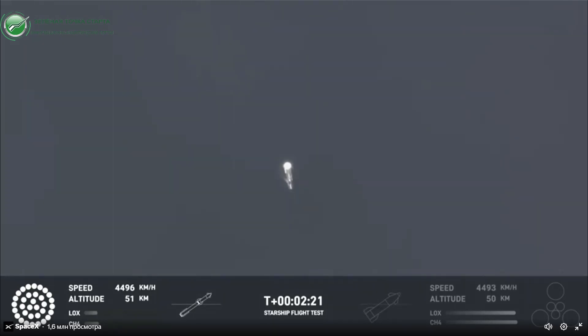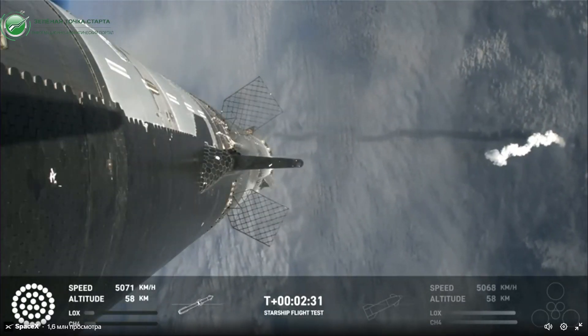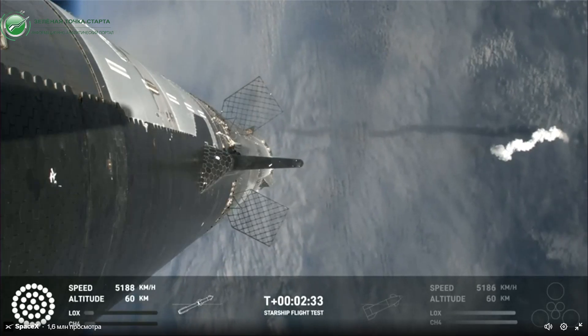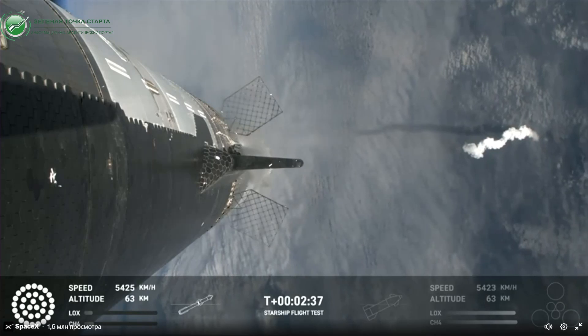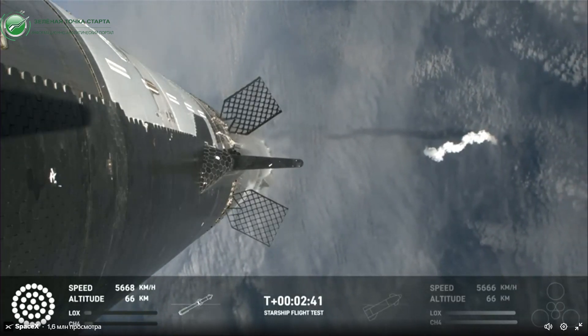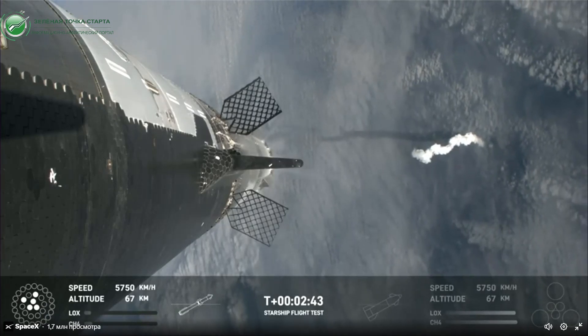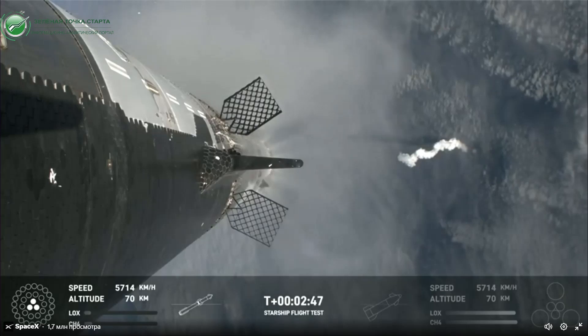Counting down now — coming up right at around the three minute mark on that hot staging maneuver. We'll see the booster engines start to shut down. You'll see all but three lights go out in the middle, and then we'll see the engines ignite on ship, pushing it away. That will start carrying the ship into space. Booster will start to do its flip and then move into the boost back burn, setting it up before it eventually splashes down in the Gulf of Mexico.